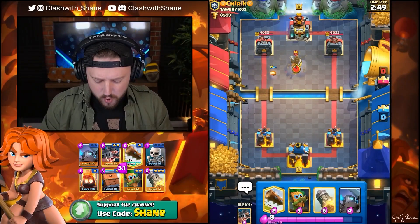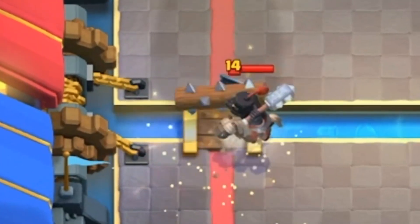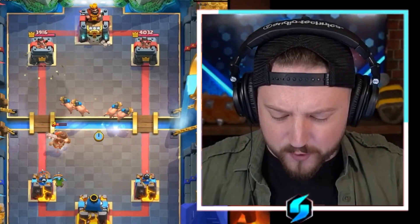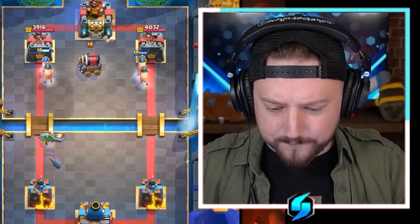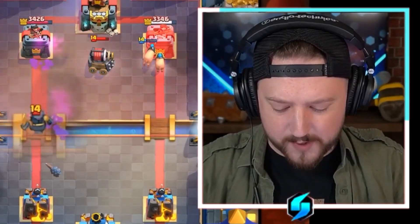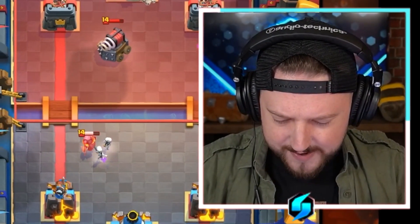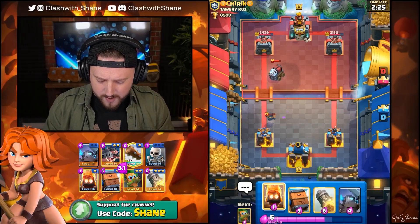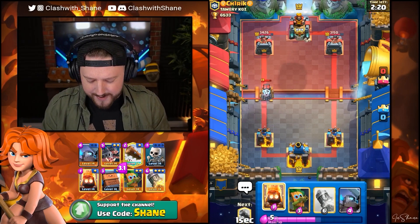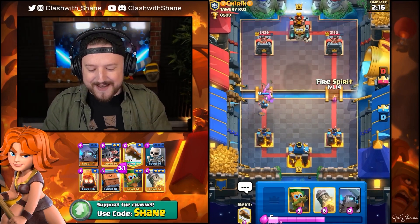Log Spell right now — going to be clutch. Knocks that back. Royal Pigs now — destroy the Dark Prince. That's not what I wanted to see. This deck runs Zap Spell, correct? I don't want to use Rocket yet — I want to keep the Rocket as a secret sauce. Let's go Delivery instead and keep the sauce for later. He's got no idea we have a Rocket in there.